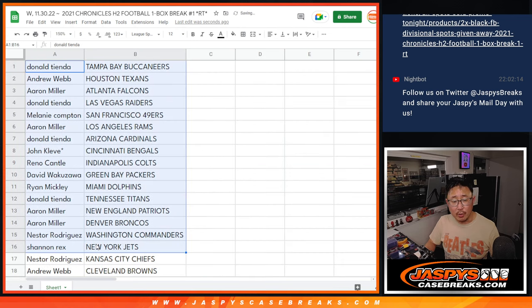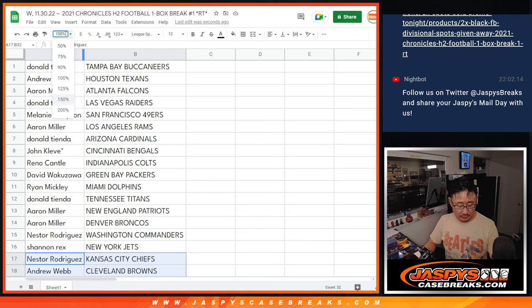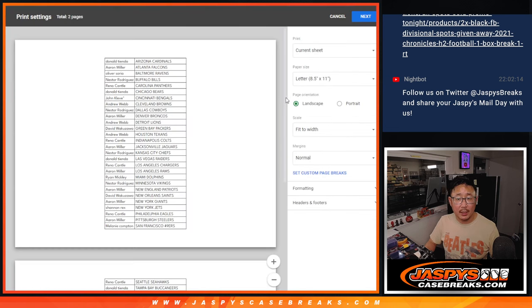All right, so no trade windows in these filler breaks right here. Here's the first half of the list, and the second half of the list over here. It's alphabetized by team. Let's print and rip.